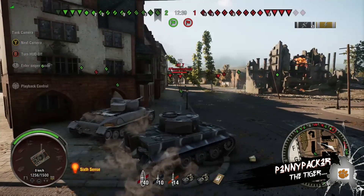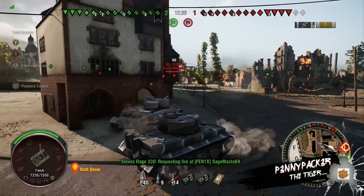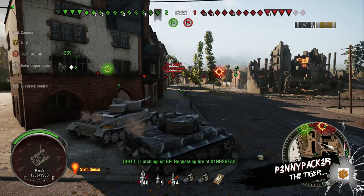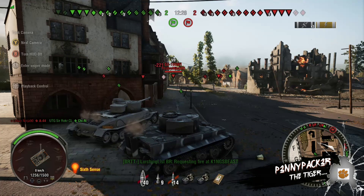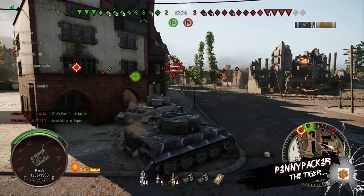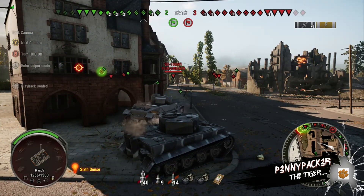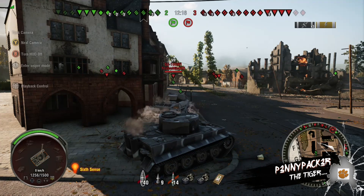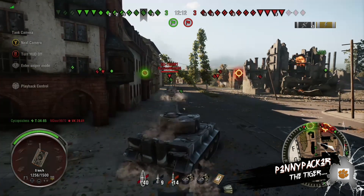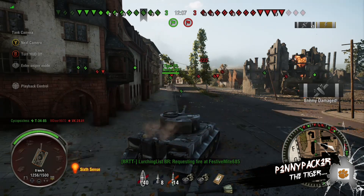Angled correctly, this tank can ricochet most tier 7 and 6 cannons and shells — that is one of the more effective ways of using it. As you move up against higher tier opponents, some flanking strategies may be employed to basically prolong your lifespan within the match. Sniping is always an option as well. It has a very accurate gun, low aim time, decent shell velocity, good penetration for a tier 7, and the premium rounds are pretty deadly as well.